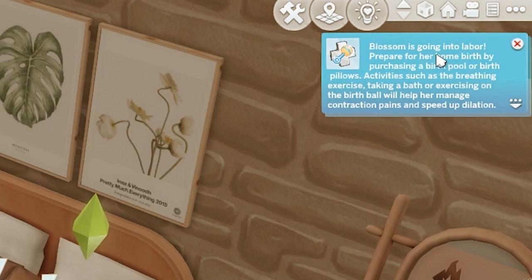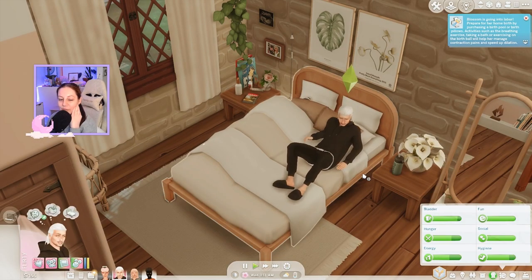It says here: 'Blossom is going into labor. Prepare for her home birth by purchasing a birth pool or birth pillows. Activities such as the breathing exercise, taking a bath, or exercising on the birth ball will help her manage contraction pains and speed up dilation.' So we can definitely do some of those things.